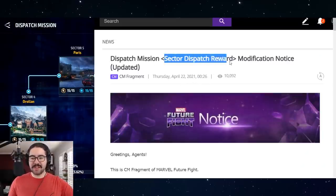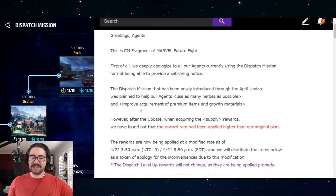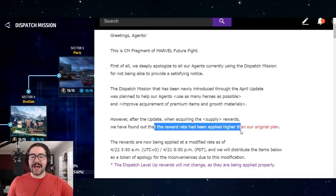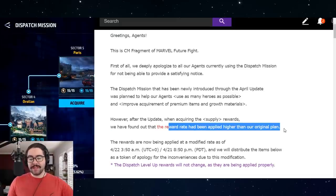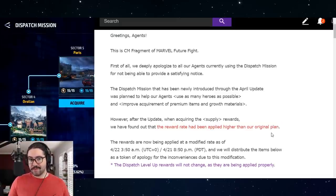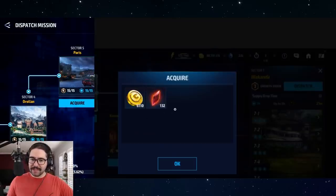They posted a dispatch mission sector reward modification notice. Basically they said they realized they set the wrong reward calculation - they made a mistake with math, which I can relate to. The reward rate was higher than originally planned, so players were getting way more secondary materials: awakening crystals, Mandala gem fragments, chaos norn stones, tier 3 materials - way more than planned. For those who are hesitant about Netmarble nerfs, I can understand that skepticism.